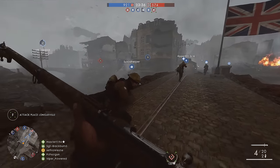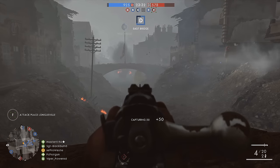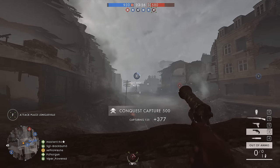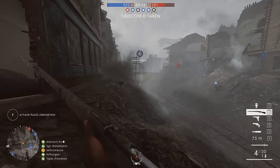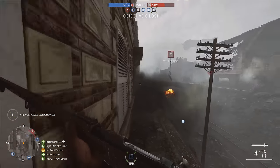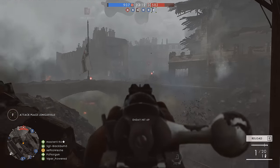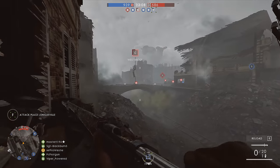The Gewehr M95 is the Austro-Hungarian entry for the rifles in Battlefield 1, and in real life it's known as the Mannlicher M1895. It was used mainly by the Austro-Hungarians during the First World War. Mannlicher designed the rifle to operate with a straight-pull bolt rather than the rotating bolt handle that lots of other rifles used at the time. And this meant it could fire at a higher rate than other armies' rifles, which could make all the difference out in battle.